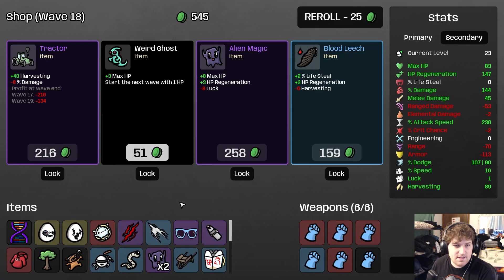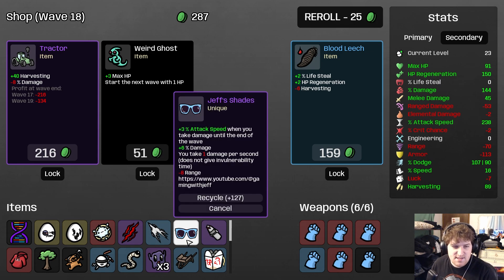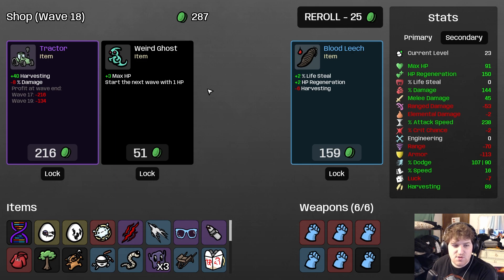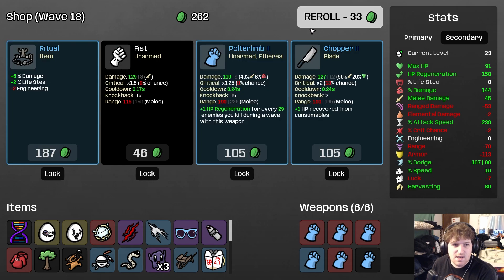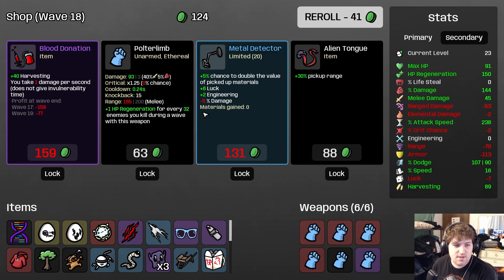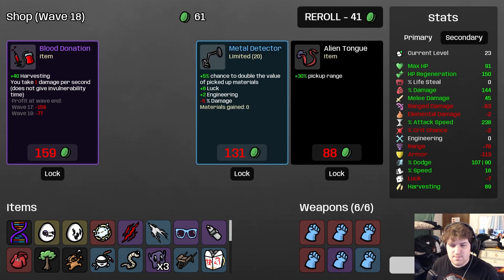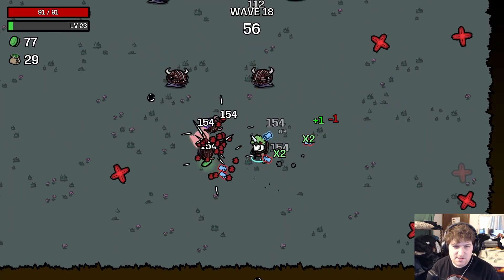Sure. Melee damage, yep. Alien Magic — I'll take it again. I'm not going to take Weird Ghost because we have My Shades and that is a combo that kills you, although I think we would out-heal it since we heal every 0.07 seconds. But I'm having too good a run to try that right now. More Polter Limbs — yes please. Now we pick up every material that comes to us and continue to smash.